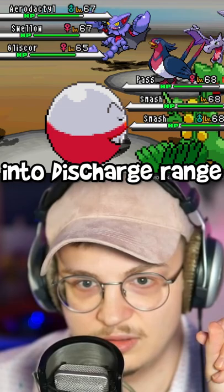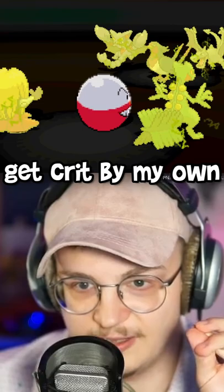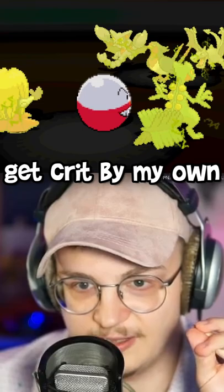On turn two, I can Quick Attack Aerodactyl into Discharge range with Sceptile. Because Discharge hits my own Pokemon as well, I have to hope that my Jinx doesn't get crit by my own Electrode, which I luckily avoid. Electrode takes out Swellow and Aerodactyl, and Jinx can nuke Skyla's Gliscor with an Ice Beam. Maybe watch this again and see exactly!